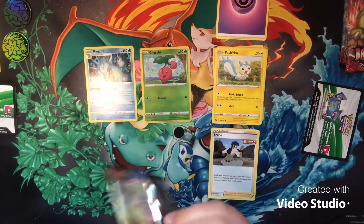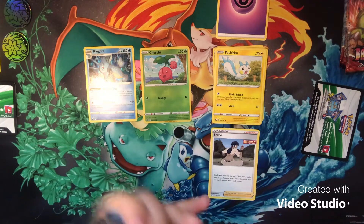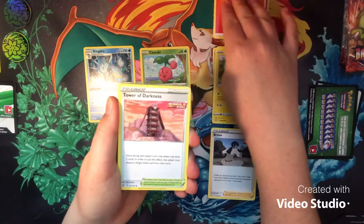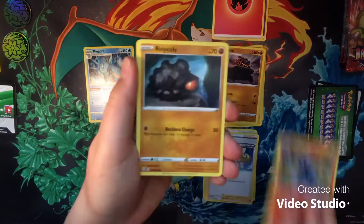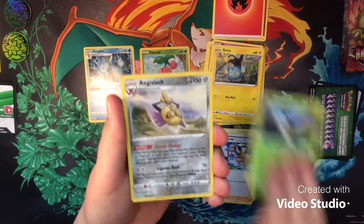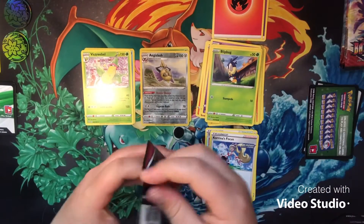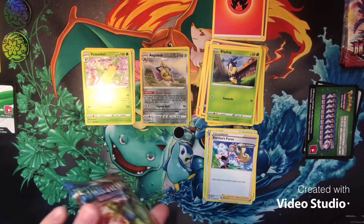Next booster pack — this one has a solid green code card, no big deal. Going four from the back to the front — Fire-type energy. Got the guest energy right on that one, that's nice. Tower of Darkness, Karina's Focus, Carkol, Salandit, Rolycoly, Espurr, Shinks, Blipbug, Age Slash reverse rare — which I needed — and a Victory Bell regular rare.